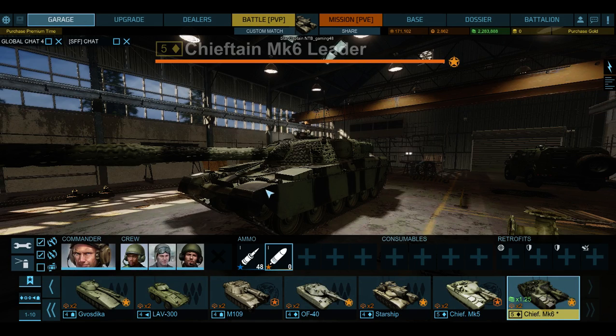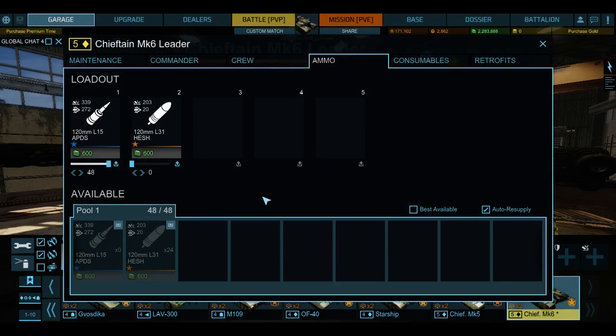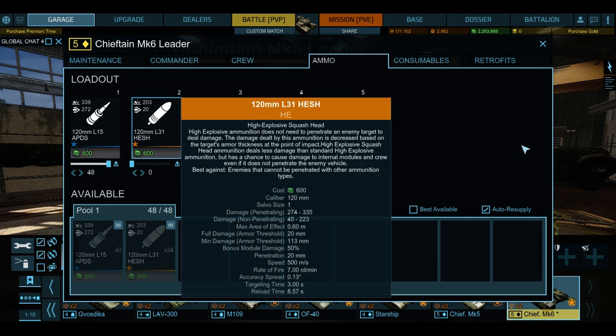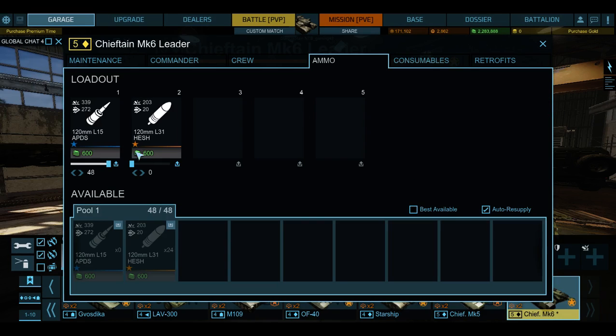So let's see what shells we got. Okay, we got APDS. I loaded only APDS because I don't really like to use the other ones - they're not as good and I always get those really low rolls. I had a game where I ran out of APDS so I had to use those, and I could have been over 9,000 maybe 10,000 damage, but was only doing like 50 damage and stuff.